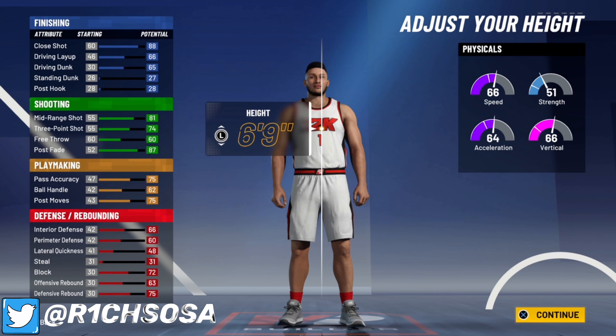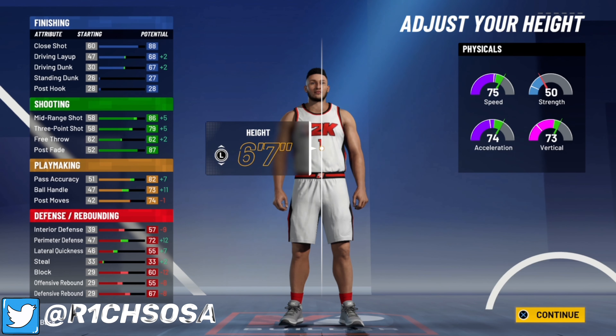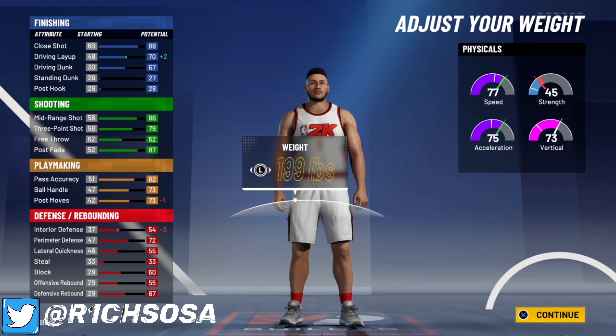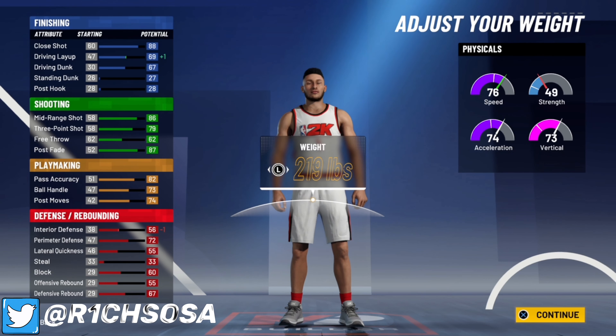For the body type, I'm going burly. For your height, you want to drop him to 6'7". Yes, 6'7" is where it's at — you're going to get a huge boost to all your stats, especially the important ones like shooting, defense, and ball handle. This is the way to make this build.